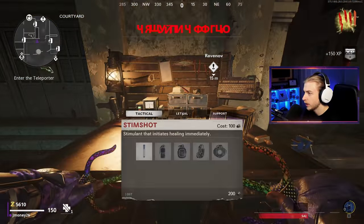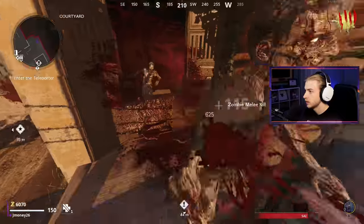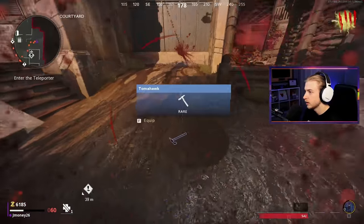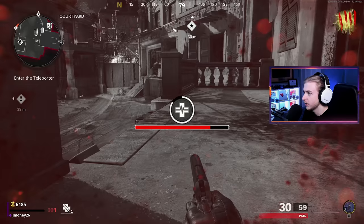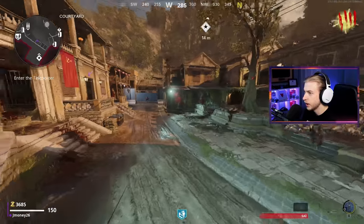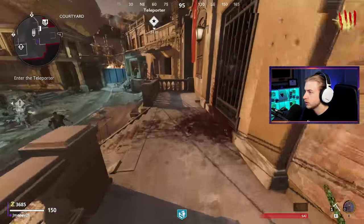We made it to round four already. Can't afford anything yet, only stims and Tommies and those aren't going to help right now. A free Tommy might help - not if I'm going down. I'm such an idiot. Okay, so we're going to have to burn our self revive already here in round four. I'm going to run right for quick revive. So now we have a little bit of a safety net after a huge, huge screw up.